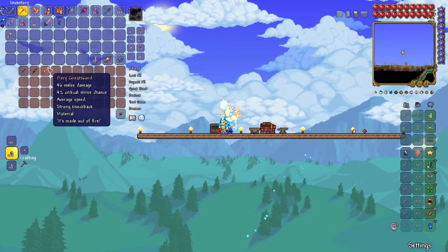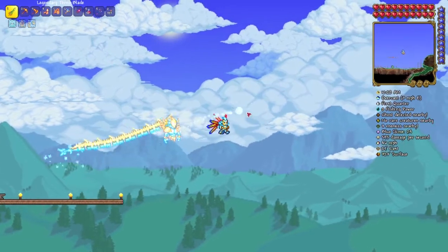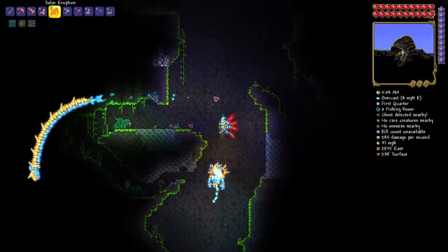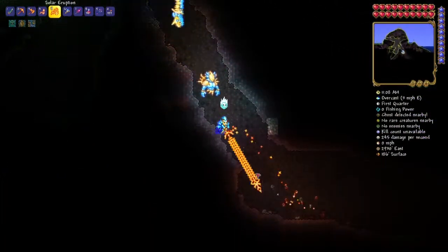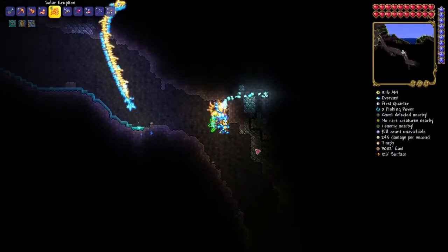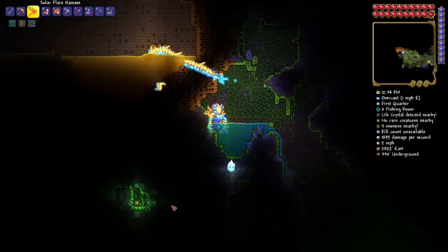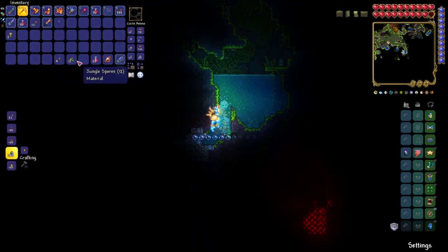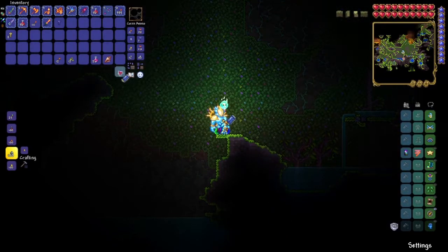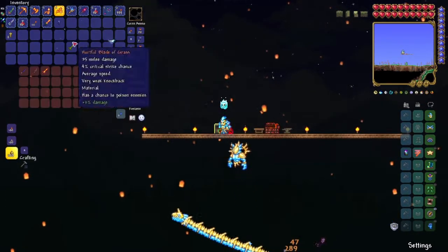Next, we will be creating the Blade of Grass. You need 12 jungle spores and 12 stingers, so I will head over to the jungle. To get the stingers, you can get them from a hornet, a dragon hornet, or a spiked jungle slime. For the spores, they're just glowing green things in the underground jungle. Once you have all 12 jungle spores and all 12 stingers, head to an iron anvil and create the Blade of Grass.